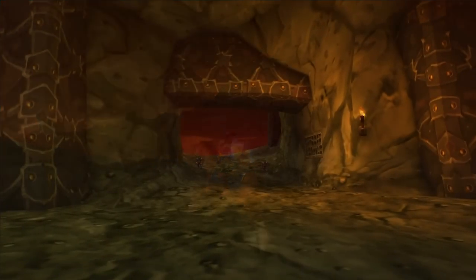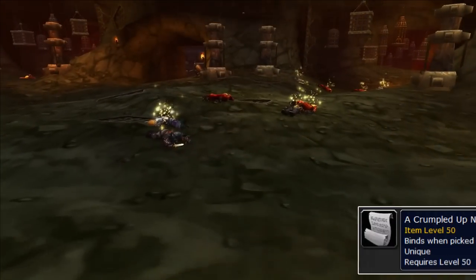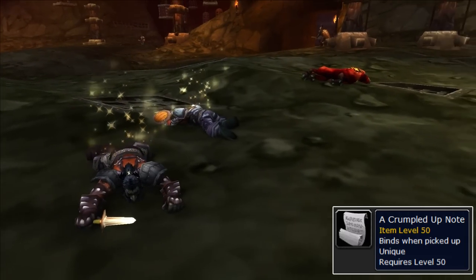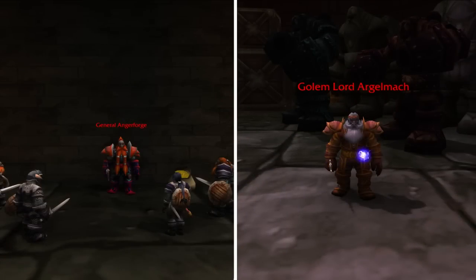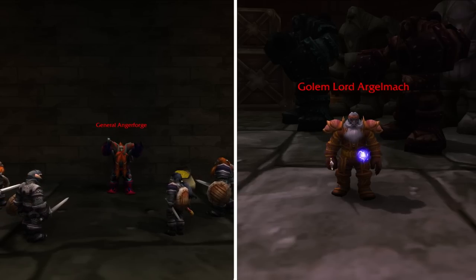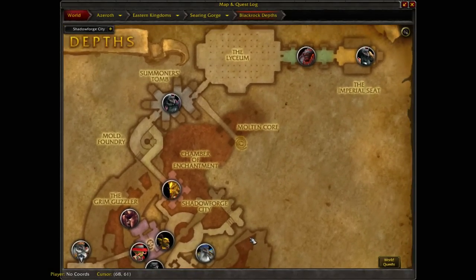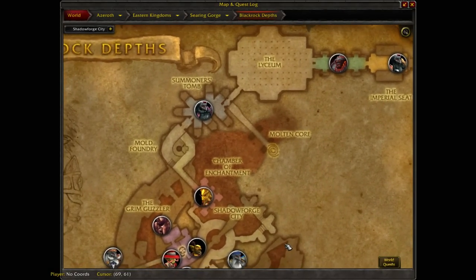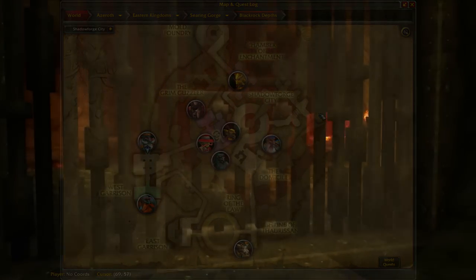You had to head back and you were just given the vague direction of investigating. What they meant by that was to kill random guards until you got a quest item called the Crumpled Up Note. This note speaks of two high-ranking dwarves in the dungeon, General Angerforge and the Golem Lord Argelmach. You bring this to Windsor, who is convinced that these two bosses hold most of his notes, and if you get them, it'll be enough proof to finally get the support of Stormwind. This is where you really got lost because these two bosses were fairly deep into the dungeon. There was also a keying process for the Blackrock Depths itself that allowed you to open certain doors.